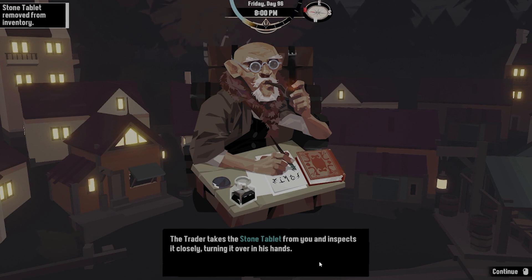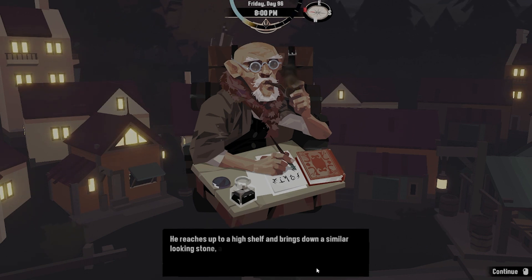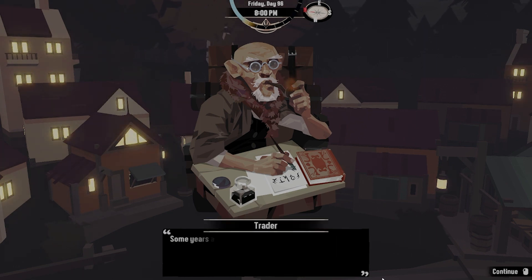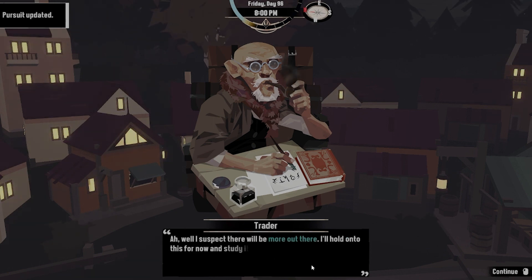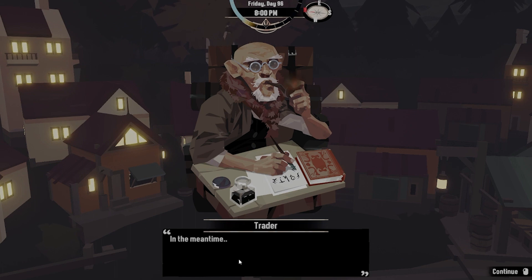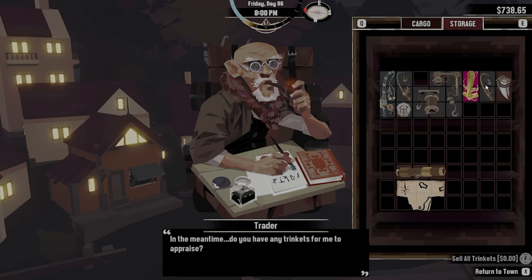The trader takes the stone tablet from you and inspects it closely, turning it over in his hands. Remarkable. Yes, I do believe this is a fragment of a larger arrangement. He reaches up to a high shelf and brings down a similar looking stone, albeit one covered with much more dust. Some years ago I acquired this other piece. You found this near those ruins in Devil's Spine, didn't you? Yes. Well, I suspect there will be more out there. I'll hold onto this for now and study it further while you search for the other fragments. In the meantime, do you have any trinkets for me to appraise? No, I do not.